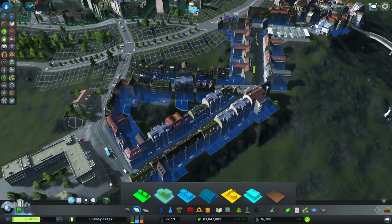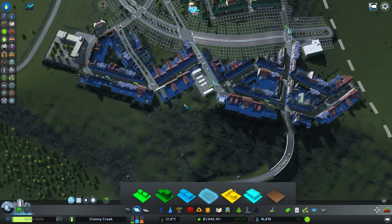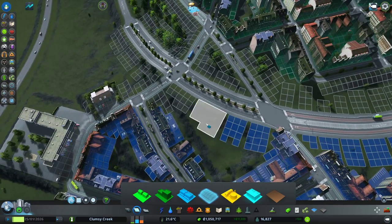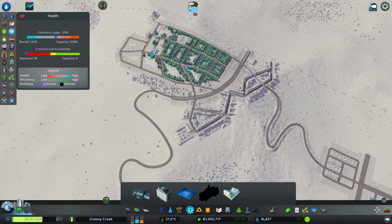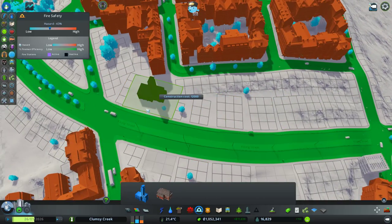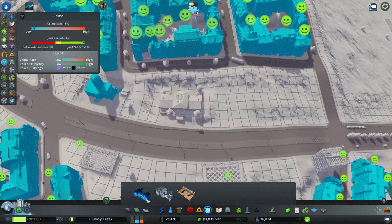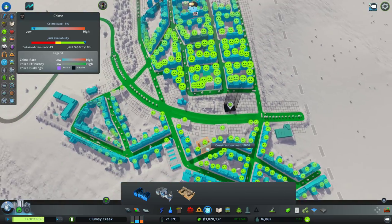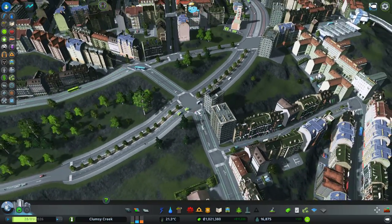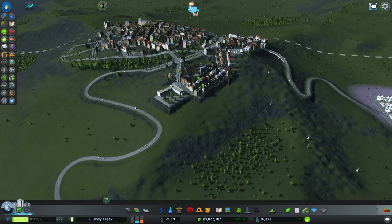Water not covering everything - happy, good. We need more commercial areas, so let's build something here. It might be too near the houses, but it's across the big street so that should be fine. Speaking of which, we don't have any services in this district - we definitely need those. Let's put a firehouse here, a clinic here, and a police station right here. Everybody happy, everybody just leveled up and dinged - perfect!